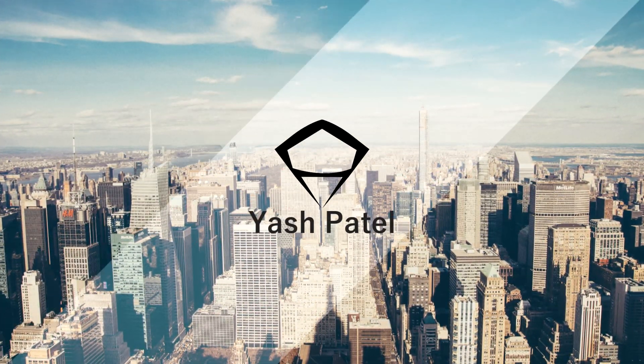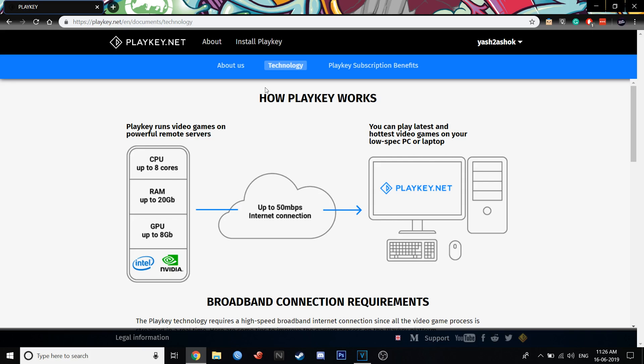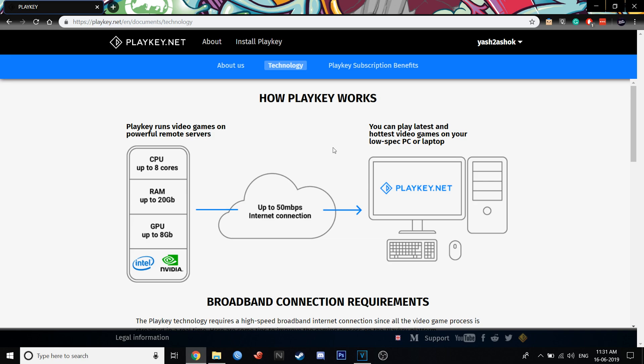Hello guys and welcome back to another video. One guy asked about cloud gaming on this Jio Giga Fiber connection, so I have used a service called playkey.net. The game gets loaded on the Playkey server and we display and control it here. We need up to 50 mbps connection, but the game will work pretty good at 25 mbps too. I have tested CSGO, PUBG PC, Apex Legends, and also Middle-Earth: Shadow of War, so let's begin.